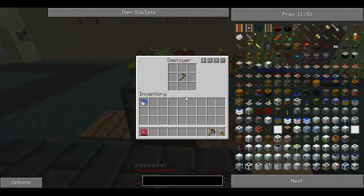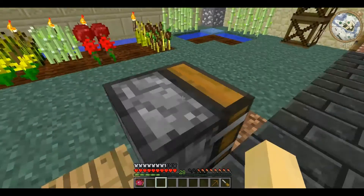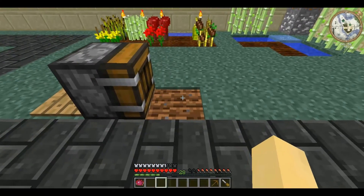The Deployer will also use tools that do not break blocks. For example, the hoe — it has tilled the soil in front of the Deployer.